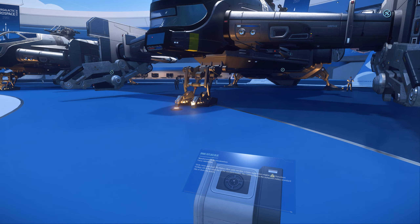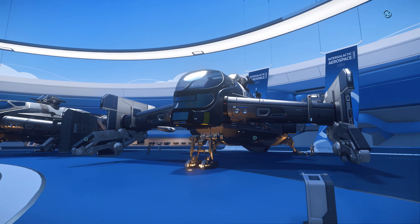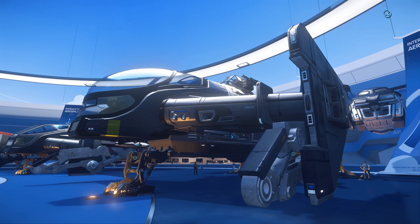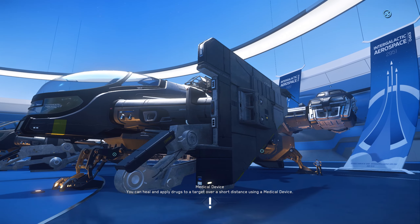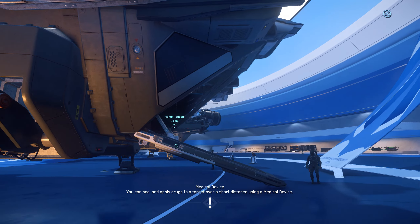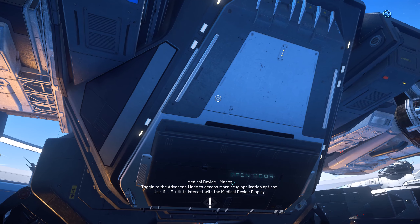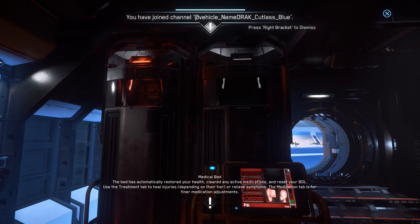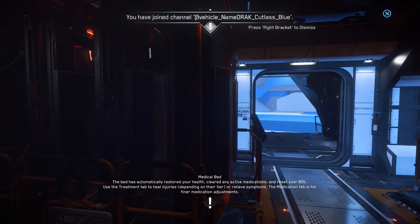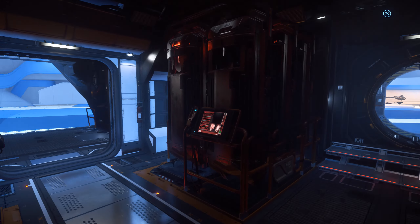The last one we have over here is the Cutlass Blue. This is the sort of law enforcement variant — it's even got the police flashers, and it's also got a quantum enforcement device. I don't believe it lets you do interdictions, but it does let you hold people in place while you have that active. Unfortunately you can't really use that without getting a crime stat at the moment, even if you are using it on an enemy target. Then at the rear here you have some bounty pods, kind of like the Avenger Stalker but with more of them. That bounty hunting gameplay isn't really in the game yet either, but hopefully we'll get to see that soon.